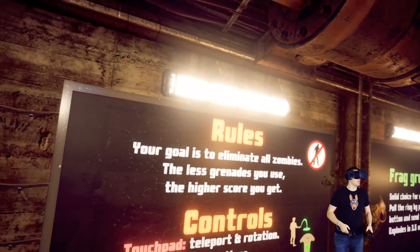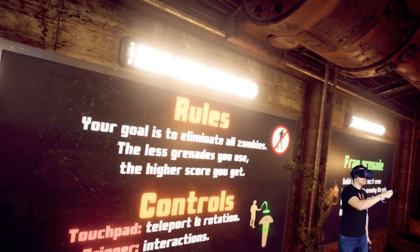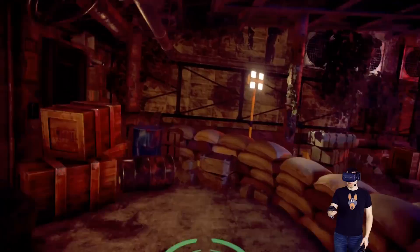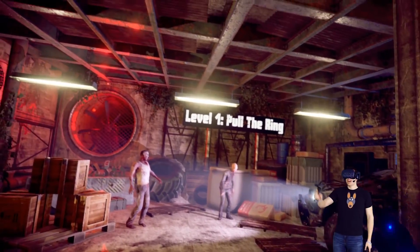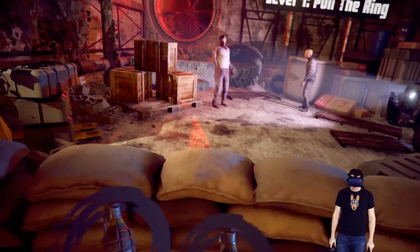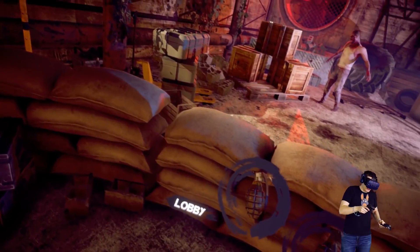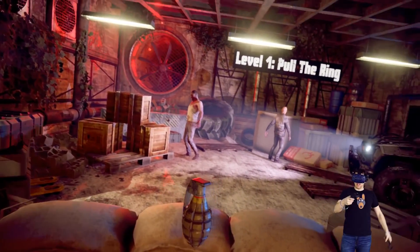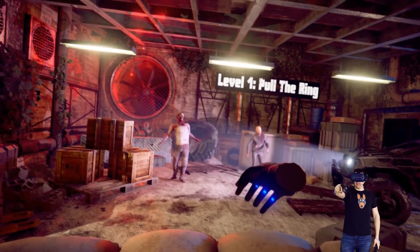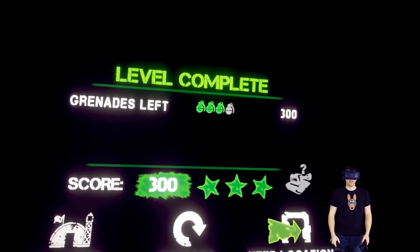We just have frag grenades. So here's the rules: our goal is to eliminate all zombies. The fewer grenades you use, the higher score you get. We have a couple zombie friends over here. Right now we just have to take out these two zombies — the first level. It's pretty easy. As quickly and as efficiently as we can, we're gonna take one grenade and chuck it right in the middle of them. Boom, there they go!